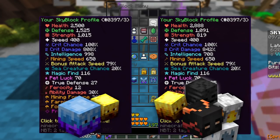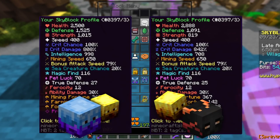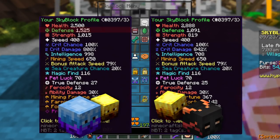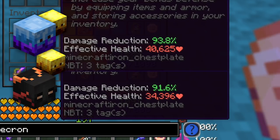First comparison: Necron with a Blaze pet versus Frozen Blaze with the Blaze pet. Necron gives more health but significantly less defense. Frozen Blaze has substantially higher strength, and the crit damage gap is smaller — Necron only beats it by around 35%. For EHP, Frozen Blaze completely blows Necron out of the water: 40,500 EHP versus only 34,000 for Necron — a pretty drastic increase.